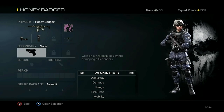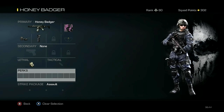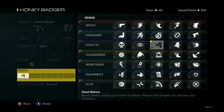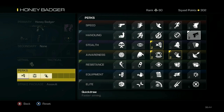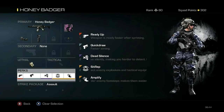For the secondary, I'm not going to use one — I'll go ahead and show you guys why after we pick the lethal. As always, my favorite thing in this game is the IED. It can be used against the enemies so well. For our perks, I like to be really stealthy and not have them hear me. So we're going to use Dead Silence, Sit Rep, and Amplify. I'm going to pick Quick Draw because I've got to have faster aiming than the enemy. And because I didn't put a secondary on, I get one extra perk, so I'm going to use Ready Up.